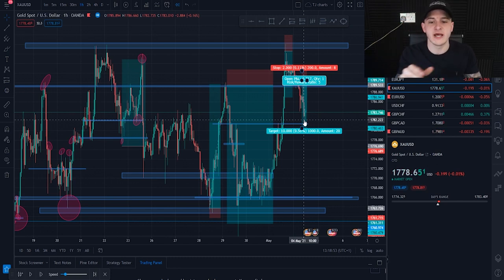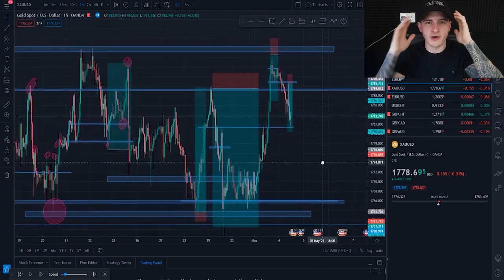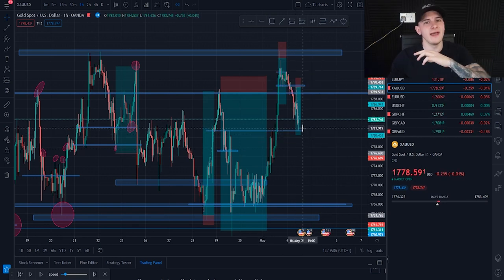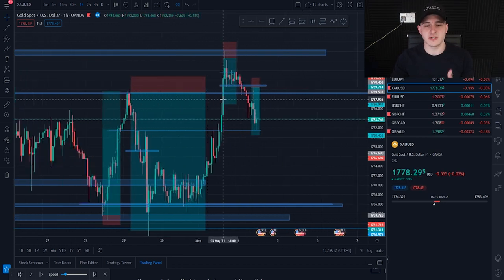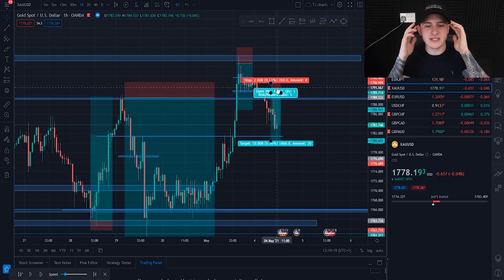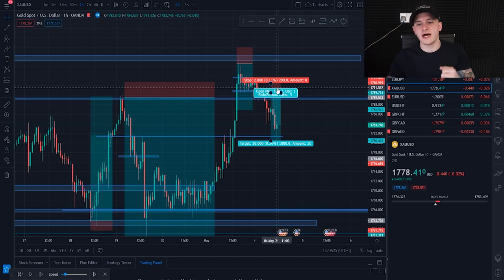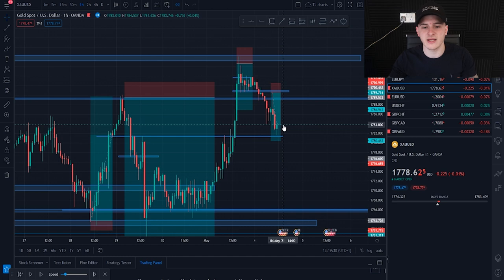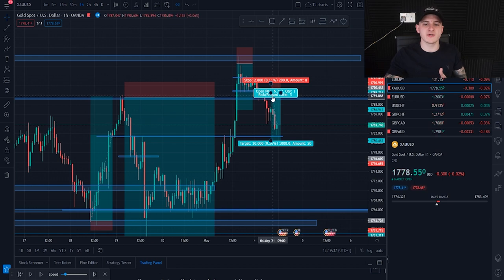Gold is on an uptrend — it wicked out previous lower highs at 1761, so this was just a touch and retest. We were selling into an uptrend — fact, proof right here. You want to keep in your mindset where it wicked everyone out but is still on an uptrend. After it touched here it flew back up. But with this trade, the sells we caught in VIP — this pullback was my confirmation that rejection.